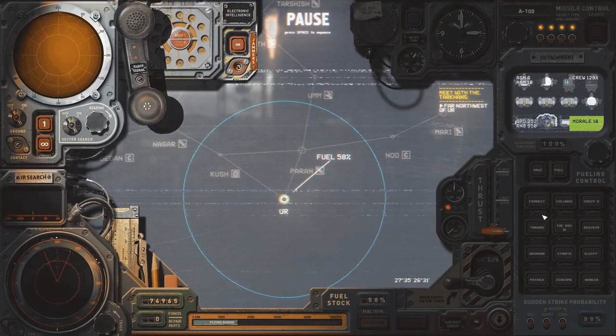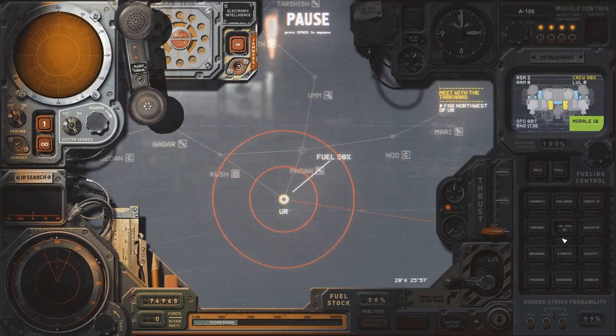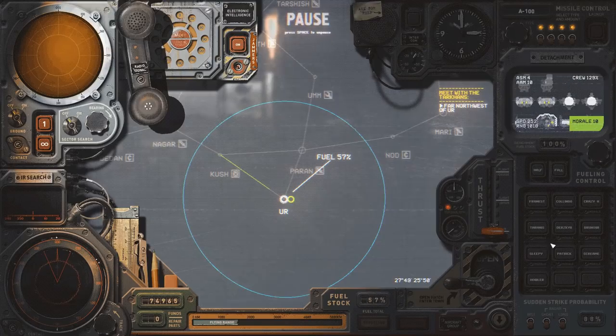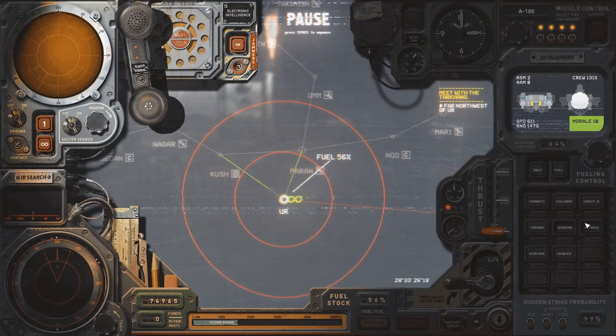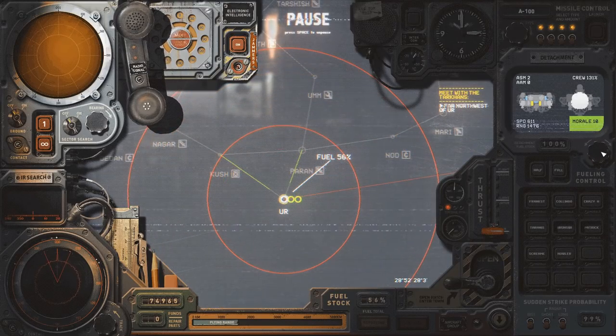First I need to grab a fuel ship. We'll grab the Rooster 3 and team it up with the Starfish — they can take Kush together. Then I'll grab the Dzerzhki and the Sleepy Pupper to take Paran. Then the Brunswick and the Patrick for Nod, with a little extra fuel for wiggle room.